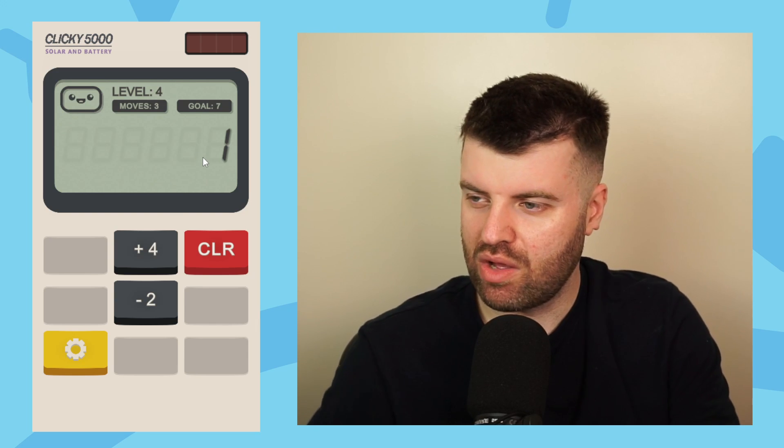Three moves to get to seven. But I start at one. It's so lucky I noticed that. We start at one. So if I do plus four, plus four, that's nine. Then I can take away two. So we sometimes start on a number other than zero. That's important. That nearly threw me off that one.